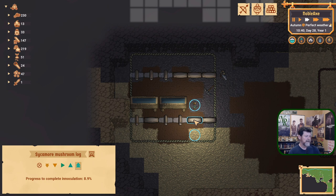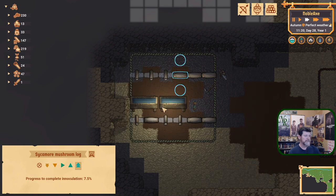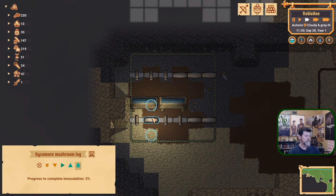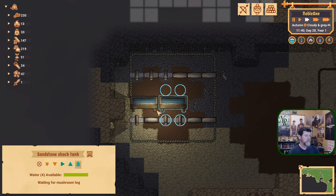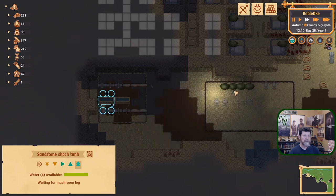This is the one that had been inoculated — we're at 9%, now we're running, oh, 5%. We did get these jobs done. Another one over there — water 4 available, so that's four rounds. So that's good. Now we've got a few more of these done.